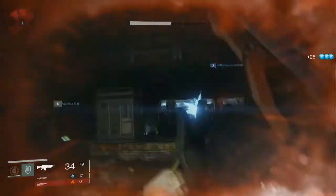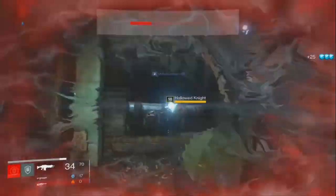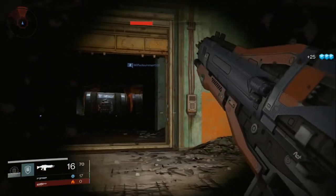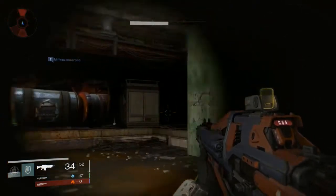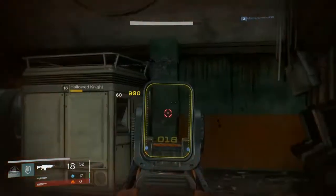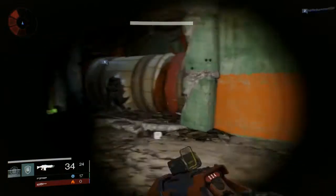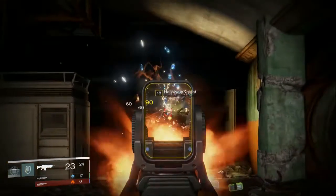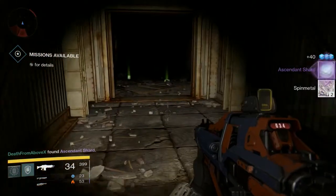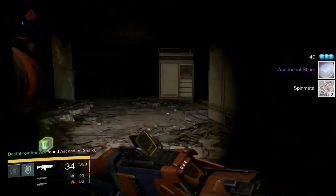There you go guys — excellent Hive Majors and Ultras farming spot, and Glimmer spot. Let me take this last one out. Just eat it. Boom — dead, done. So you get a bunch of cool stuff. This is the room they spawned in; if you go in here they probably won't respawn, but there's probably a chest. Ascendant shard — that's a win! I've never gotten one of those out of the chest.